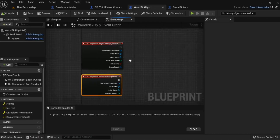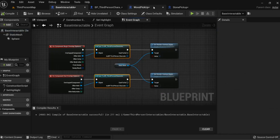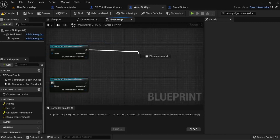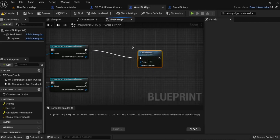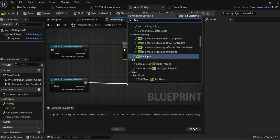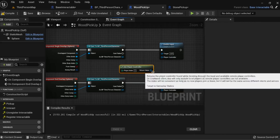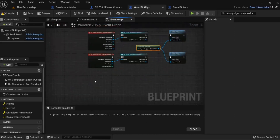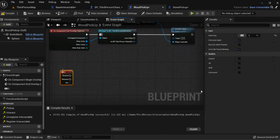Now that we've done this, on the sphere we want to copy the overlap events over. We want to add Enable Input on Begin Overlap and Disable Input on End Overlap. We get the Player Controller and plug it into both nodes. The button we want to press is E — that's our interaction key — so we add an E Key input event.